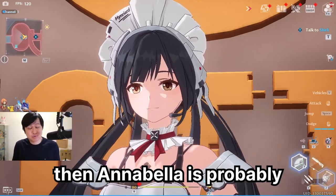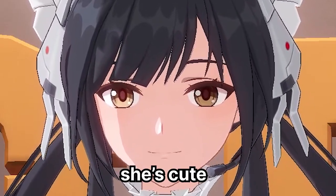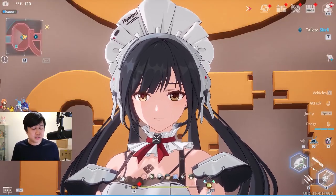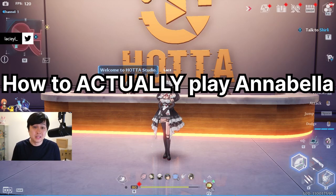If you're a Flame main, then Annabella is probably the answer you've been looking for, and even if you're not, she's a fantastic gateway to Flame compositions — actually a fantastic main DPS overall. Honestly, if I was starting the game today, I would roll for her. I'm Lace and today I'm about to show you how to actually play Annabella.